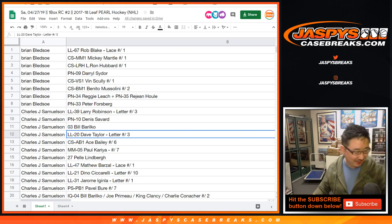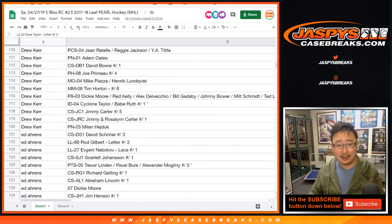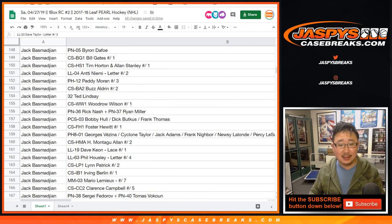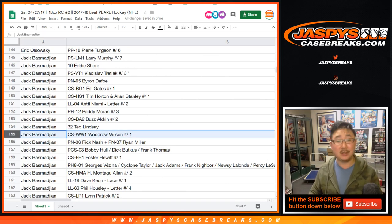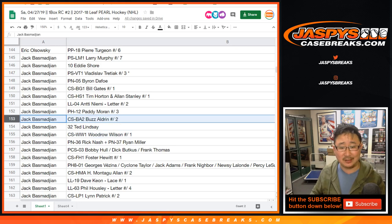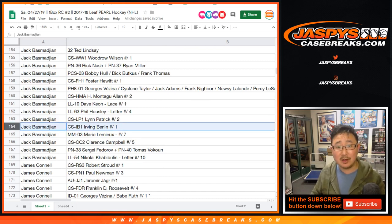Jack, you got the Foster Hewitt. Unfortunately we pulled that already, but don't worry Jack — I'm sure you've got a lot of other guys. It's mostly hockey, but there's one cut auto per box. As you can see, there are 11 cards per box, all in cases and in pouches. Everyone gets the pouches.